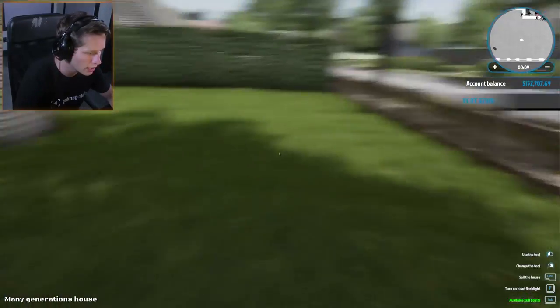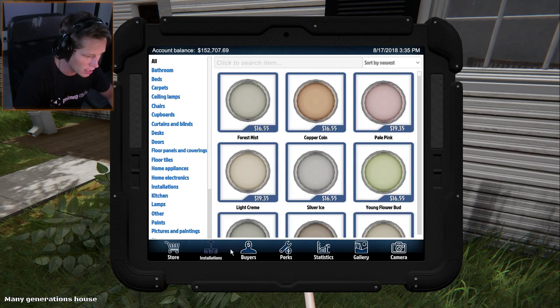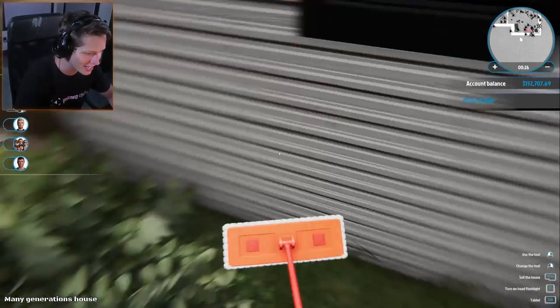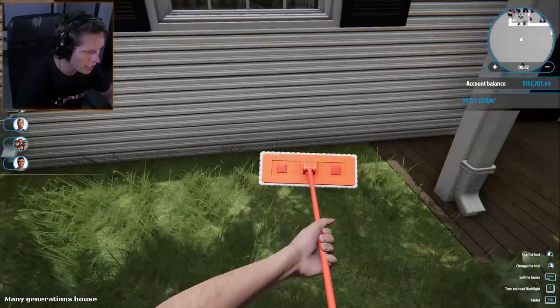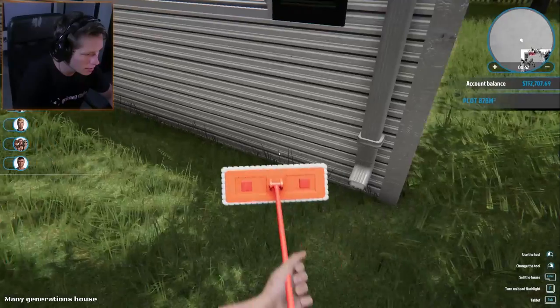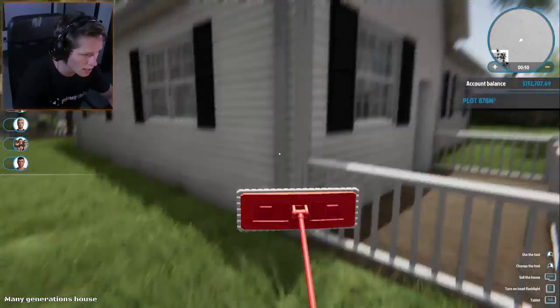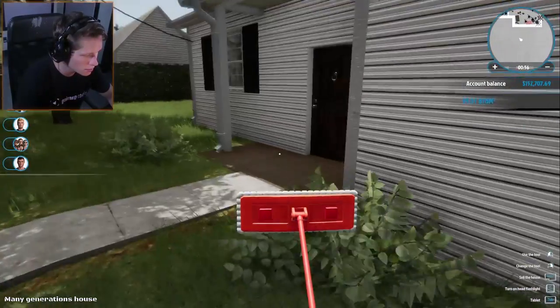We're going to start on the outside. This is perfect — we can upgrade our mop. We're going to go to perks, cleaning, and I'm going to go with the long range mop. Oh my goodness, this looks sick. Look how quick that works! It takes one swipe to get the dirt. Overall looking pretty good on the outside. Not seeing too many issues. I see a lot of dirty windows, but that's all right.